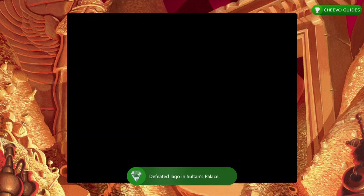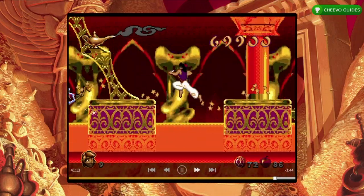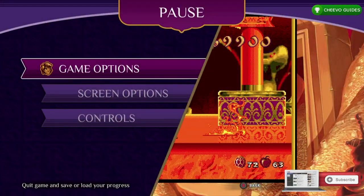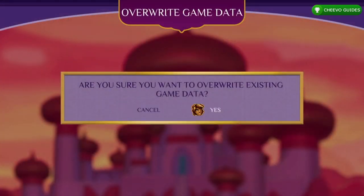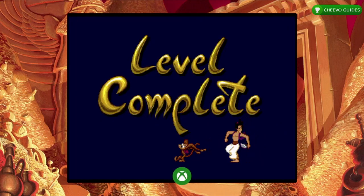We just need to defeat Jafar. Fast forward until 41 minutes and 45 seconds — this puts you at the end of the boss battle with Jafar. Press select and start playing, take a step. Press start, quit game, save and quit. Go back to the menu and continue. Jump up on the platform, throw some apples, and you should defeat him. That's another achievement for 50 gamer score.